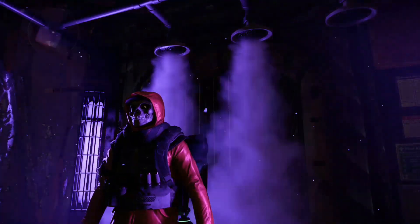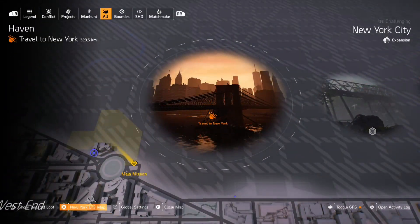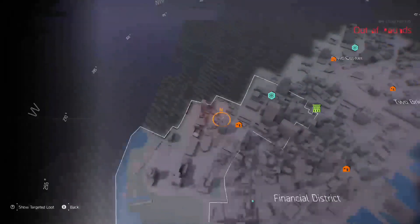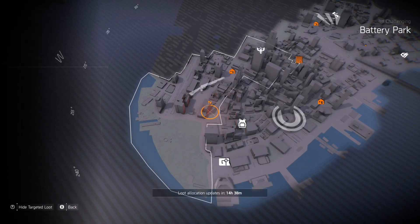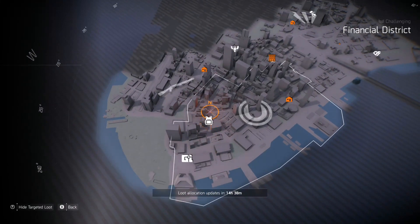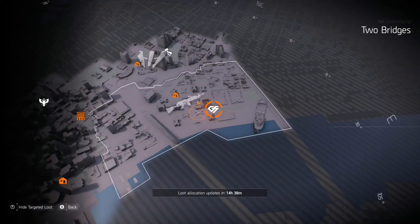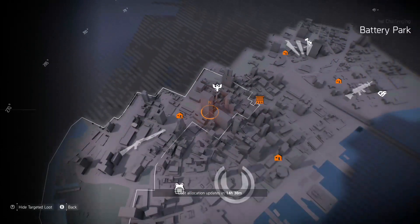Alright, so Farm This Today, April 14th. Let's go ahead and start in New York City. Looking in New York City, you have shotguns over there in Battery Park — chess pieces, a few brand sets. LMGs over here in Two Bridges. More Grupo Sombra and Suska.